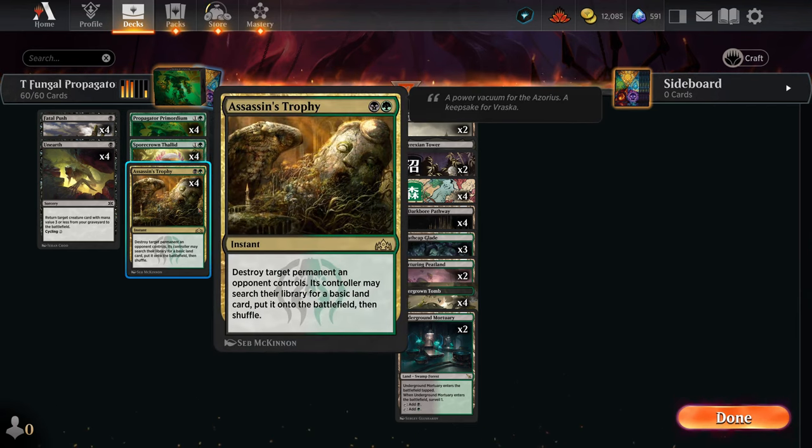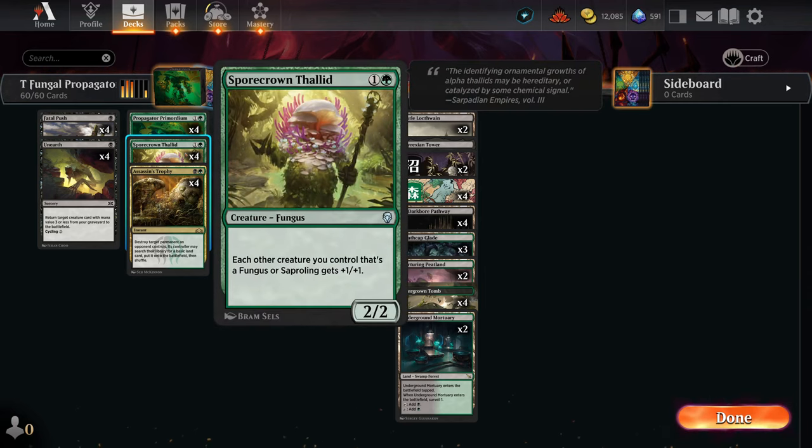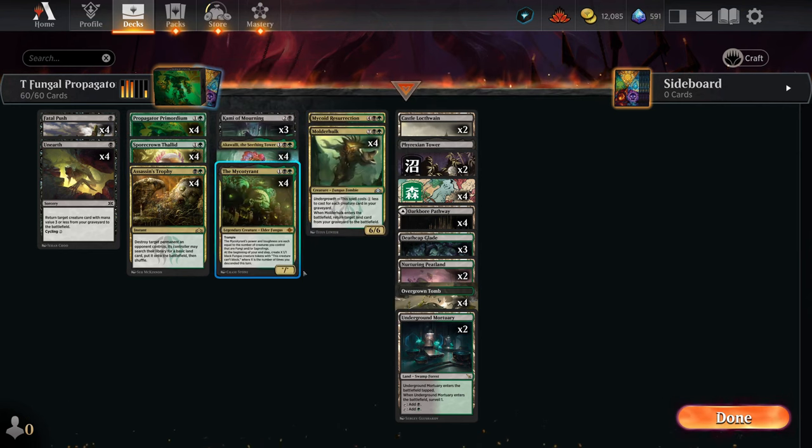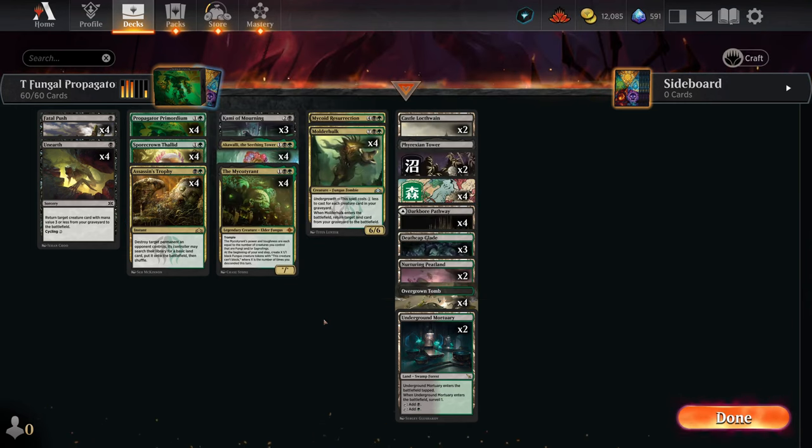Spore Crown Thalid is our lord for Funguses and Saprolings. Honestly, I haven't played any games with this yet — it's a build I worked on after seeing a version of this deck playing Propagator Primordium. I wanted to see what Fungus cards we have in Timeless, and we definitely have a few. So without further ado, let's hop into some games.